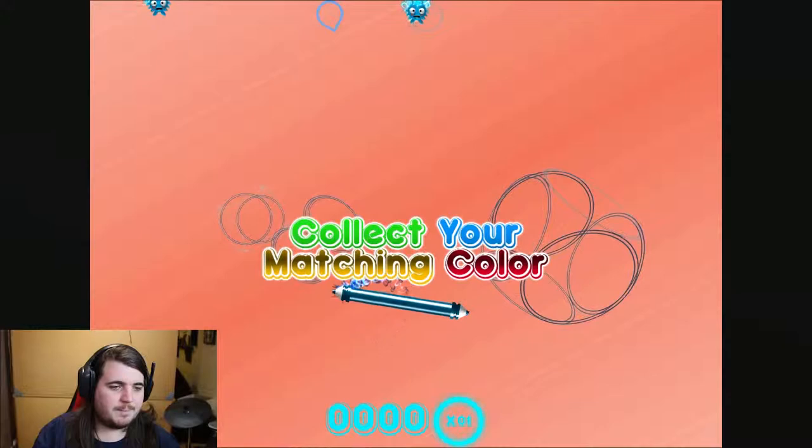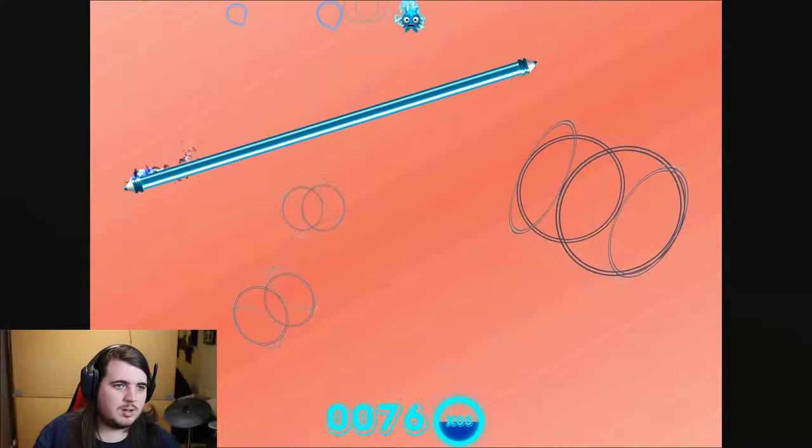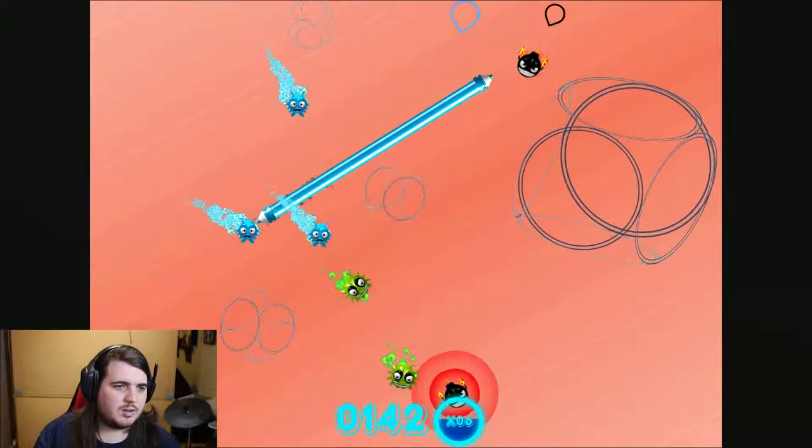Let's jump right in and click start. There we go — up, down, up, down. So I guess we can just do this. There we go, hey! Collect a little of them. Oh there's some reds — let's go real small with that. Oh my god, this is so confusing.